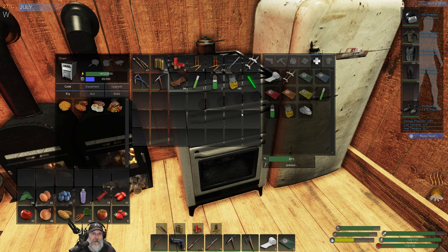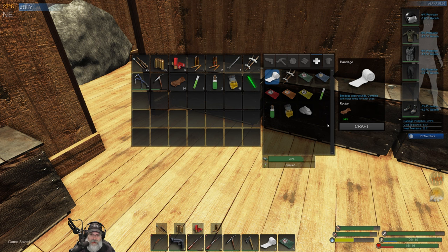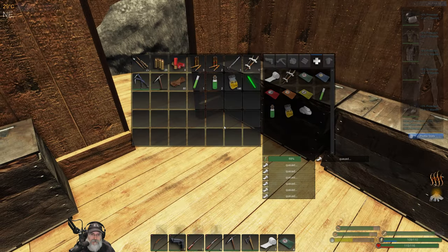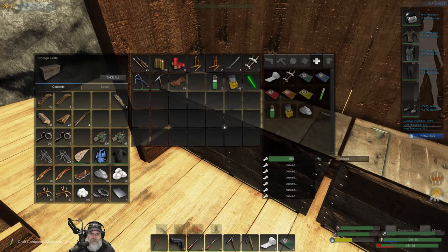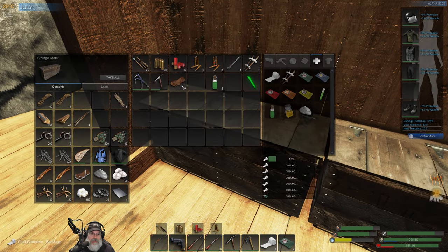While we're waiting, let's also make sure that we have a bunch of bandages. We have three, so that's... five, eight, nine, ten. Let's make sure we have ten bandages with us. As soon as this tonic is done, I want to do one more health kit. So, five health kits and ten bandages.